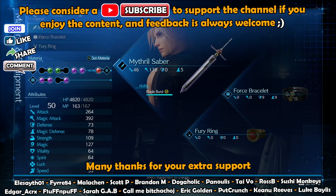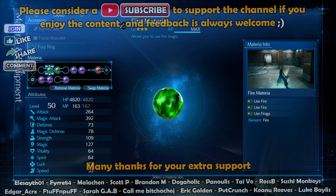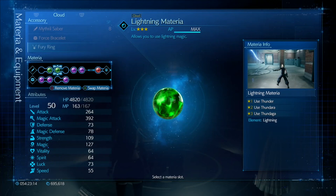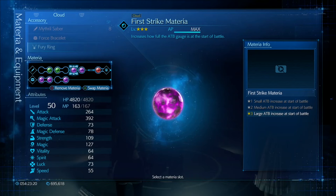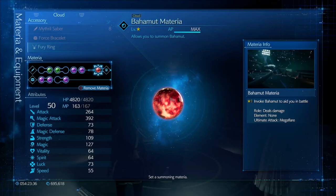I'll show you my setup and build first. Cloud's got a Mithril Saber, Force Bracelet and Fury Ring - there's a bit of space so you can add anything else. Cloud has Fire Materia and Lightning Materia. I do like to use Ice as it increases stagger a little bit more, but you don't really need it unless you want extra stagger damage. We've got First Strike - obviously a must-have - and Steadfast Block, also a must-have. Behemoth is on Cloud's Summoning Materia.